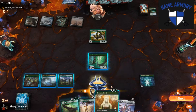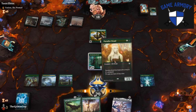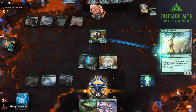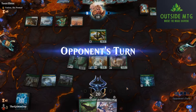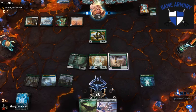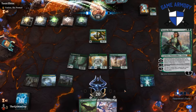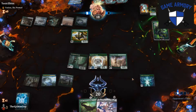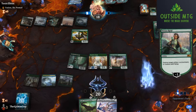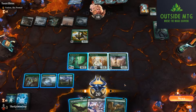Would I rather just play out some dorks? Dorks or adapt? Let's go dorks. We could actually Finale for Nyxbloom Ancient here and just get all the mana. Or they could minus 3 Vivien and take out our Leyline — that's also something that could happen. Man, I haven't seen Vivien in forever. Well, other than us playing it, of course.